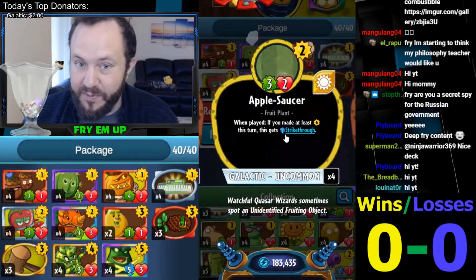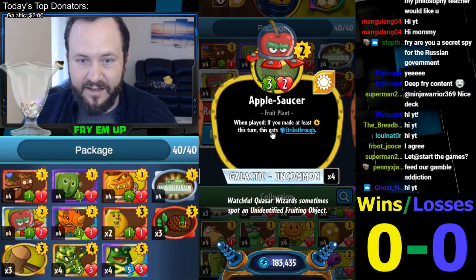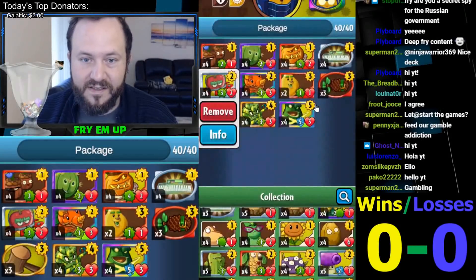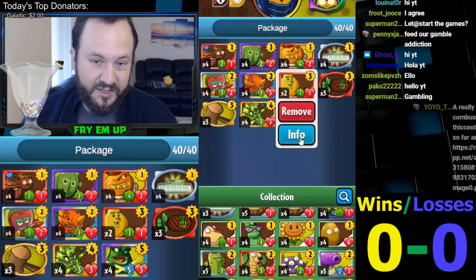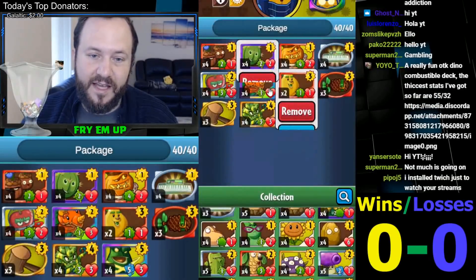Instead of the normal Juggernaut we're running, I'm running Applesaucer, which is not only a good card against Weed Spray and things that a deck like this could be weak against — it doesn't get Rolling Stone. It also has Strike 2 in the late game, so it becomes a very valuable card starting on turn 6. We're also running a couple of Pear Cubs, to play around Weed Spray, play around Field Clear, and it usually makes a very good trade with anything on turn 3, establishing that tempo.